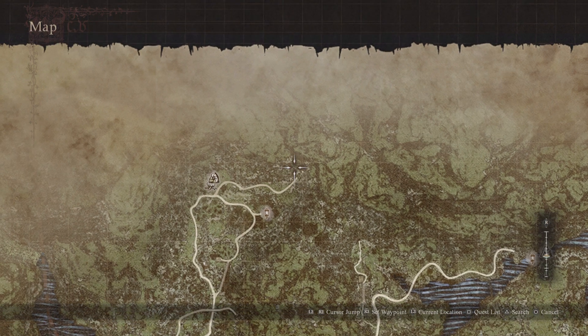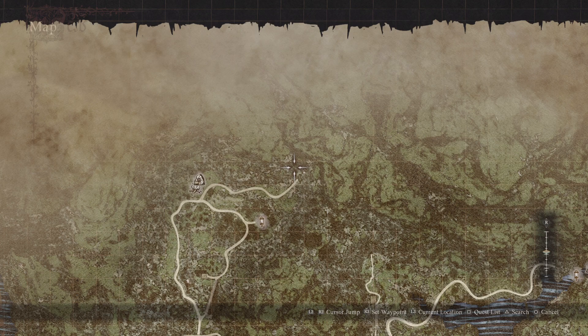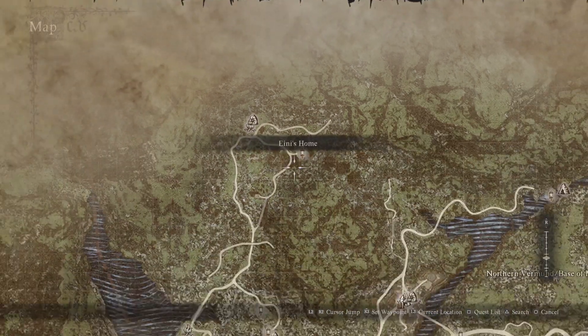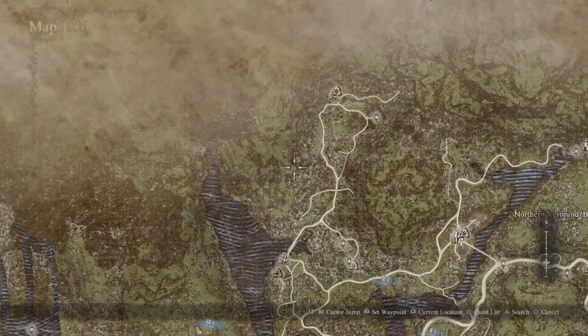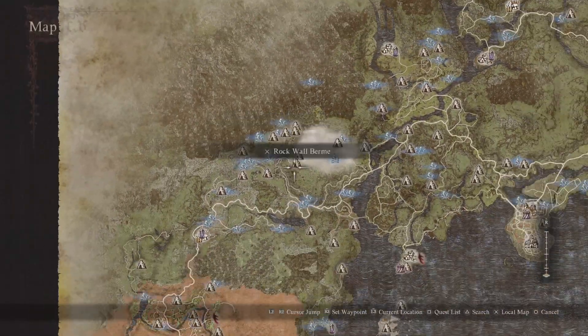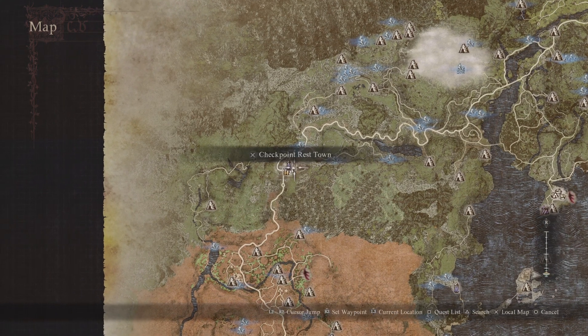The riddles are tricky, so just check guides to save time. But if you want to figure it out yourself, go ahead. Just know that if you fail or do something wrong, you might not be able to start the second part of the sphinx quest line.